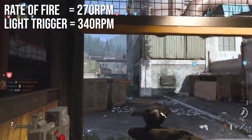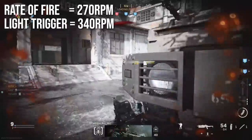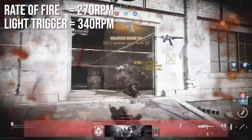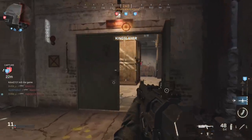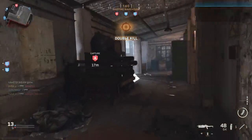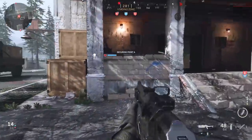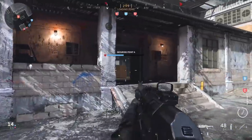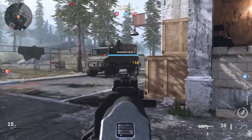Rate of fire is very slightly slower than the X16 at 270 RPM base, going up to 340 RPM with the lightweight trigger. The lightweight trigger has got to be the best attachment for any pistol in the game — you always want those bullets coming out as fast as possible, because these are true secondary weapons that you're only going to pull in absolutely desperate times.